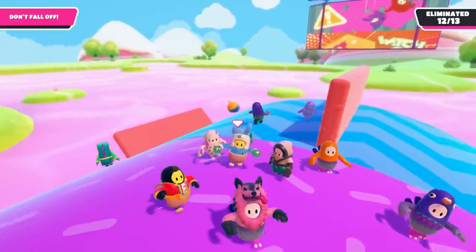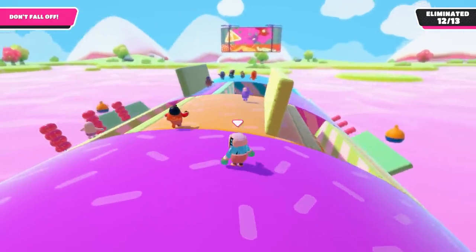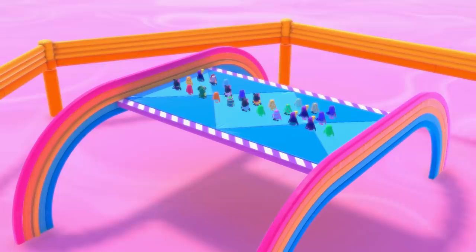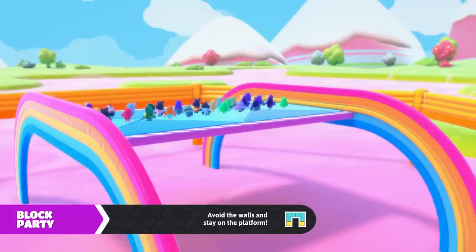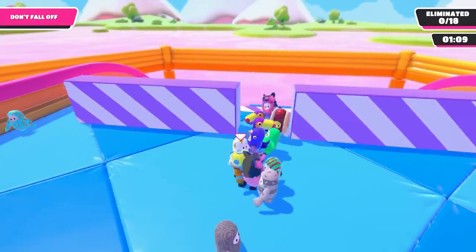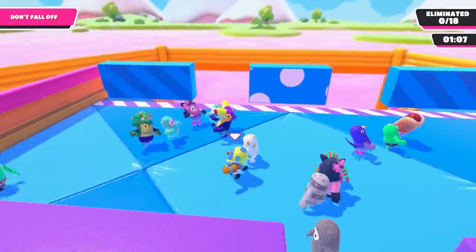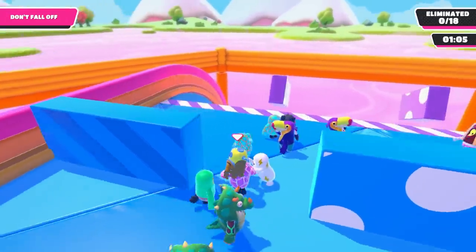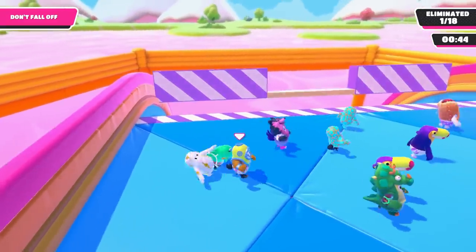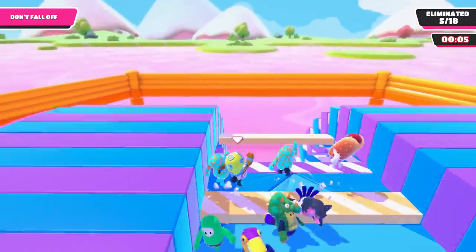Block Party is a little similar to Roll Out in that nothing is more important than positioning and good reactions. Stay near the front of the platform so you have time to recover if you slip over in the crowd. Be careful of the jumping sections — in a crowd you can be swept off your feet, so try to give yourself as much space as possible.